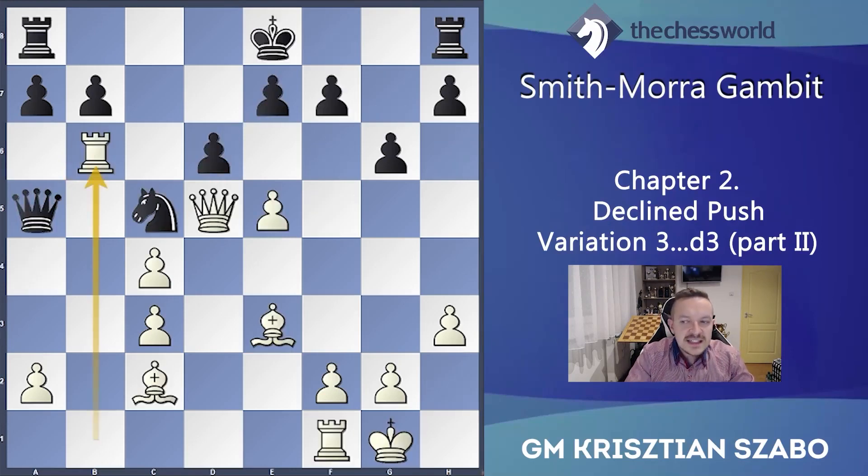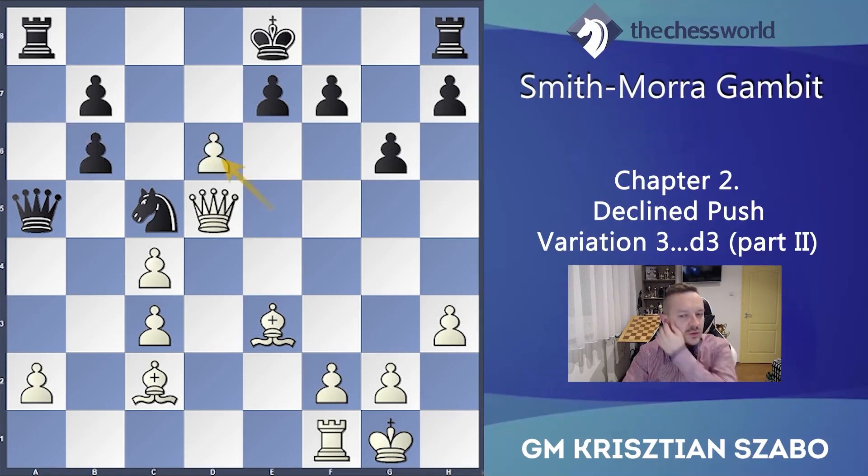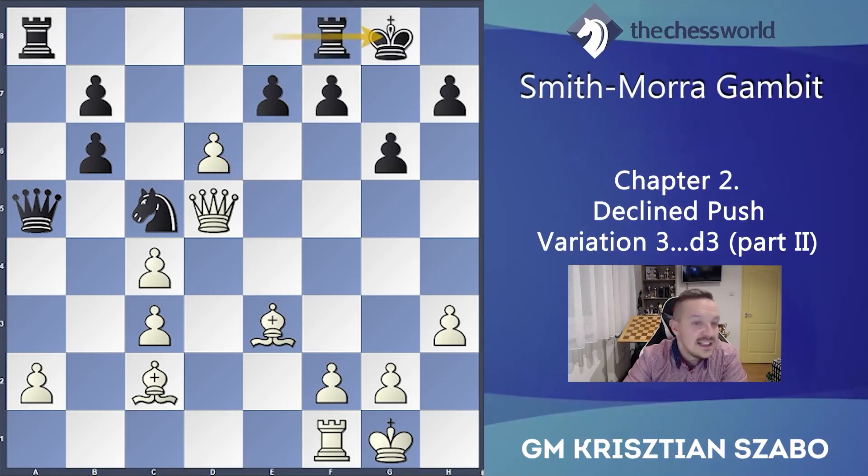So Qb6, exd6 would be a big problem for black. After axb6, exd6 — now he has two alternatives: castle queenside or kingside. If he castles kingside then dxe7, Re8 — let's see materially: black is an exchange up but there are two pawns for it, so it's approximately equal materially. But how active is white? Bd4, Rxe7 and Qg5.